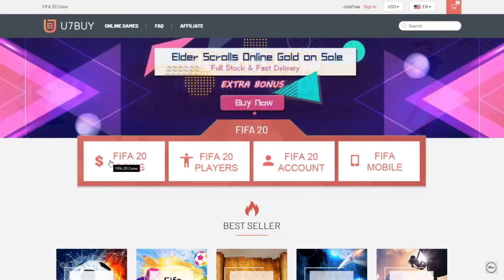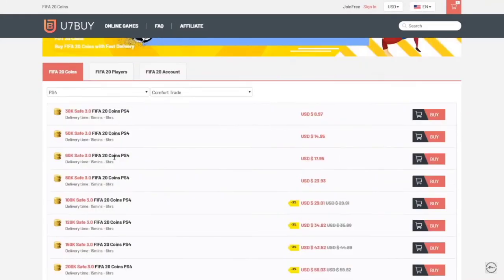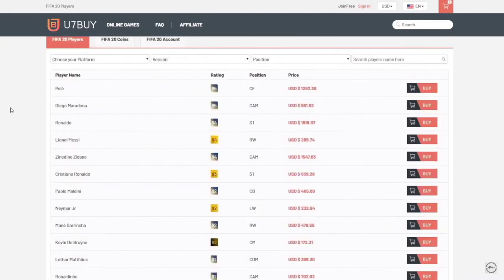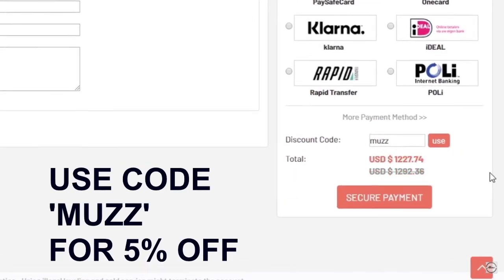If you guys are looking for some cheap FIFA 20 coins, head up to u7bar.com. You can buy coins off the website. You can also buy players, so if you wanted Messi you could buy him off the website. Make sure to use code MUZ at checkout for a fab discount.